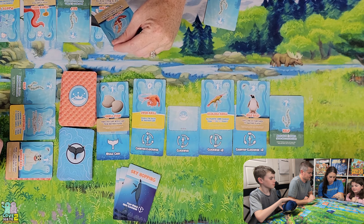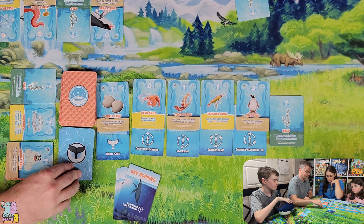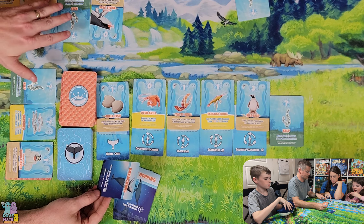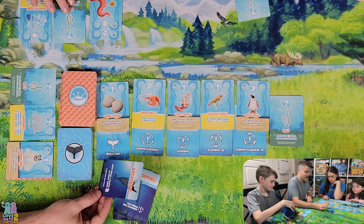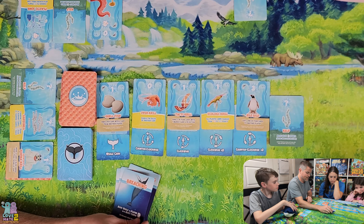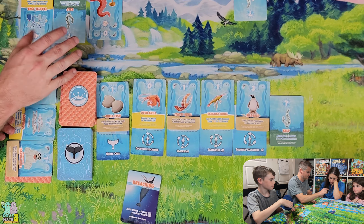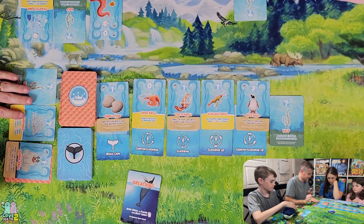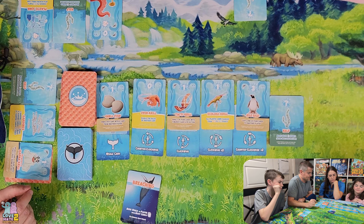We flip the whale card — Breaching: the whale moves to the player with the most cards, and kelp counts. Lance has four, Sam has four, Locke has two, Anna has one. It comes down to water droplets — Lance has seven, Sam has five, so the whale comes to Lance. Anna, it's your turn.